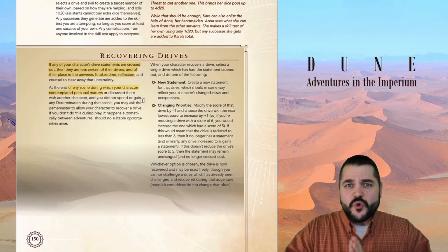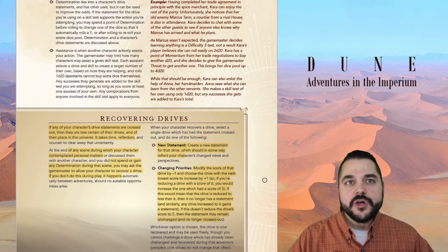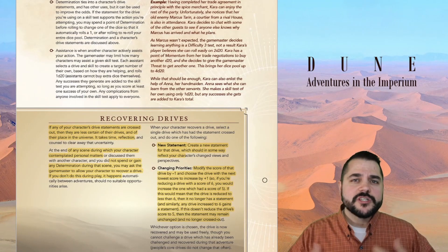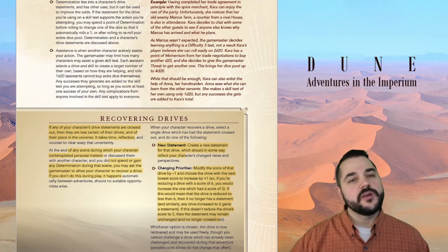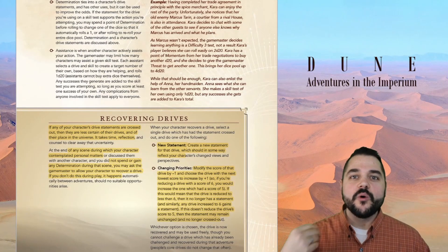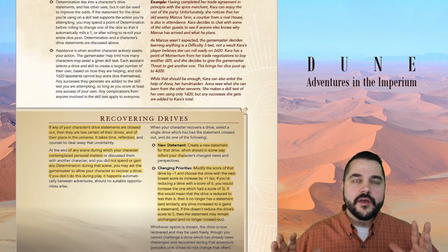This is something that's not at the end of a session — this can happen and change you in the moment, in the time that you're at the table. And for me, that's different — I haven't seen that being played out before, and we're seeing it here in Dune Adventures in the Imperium. This is an in-game mechanic that deals with real-world issues: how do I view the world when some of the things I hold and believe get challenged, get debunked, or get modified? We've got to wrestle with those things. For my money, these drive statements are the biggest game changer in Dune Adventures in the Imperium.